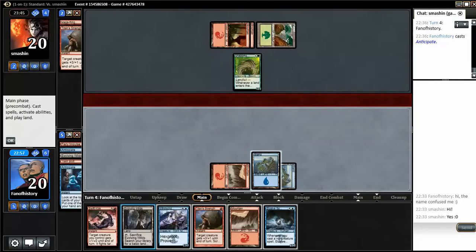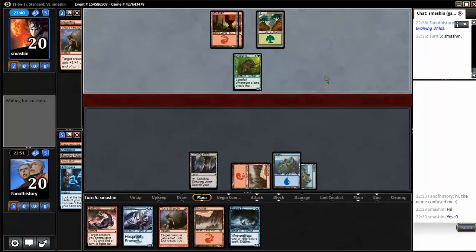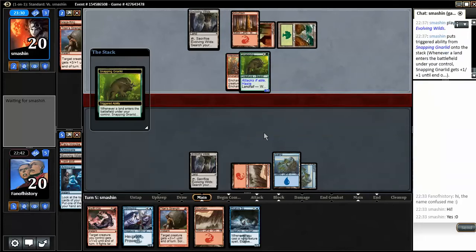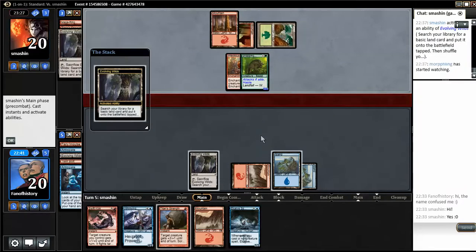I'm going to get another blue mana, but now he can hit me in the face as much as he wants. I thought something strange there — there is that thing. I'm really tired, this is way too late for me. But that's a bad excuse. I'm going to take five damage here — now I need to shape up.